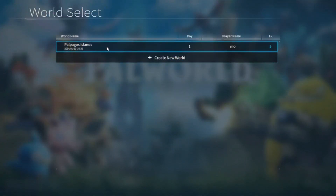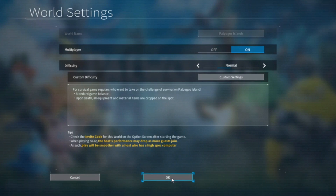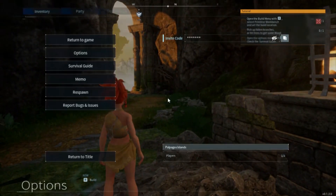Start the game again, choose your world, and here at the bottom change the world settings. In the world settings, you can now enable the multiplayer mode. Just press OK and start the game. Now we are right back into the game — press escape and here you have the invitation code. All you have to do is copy it and share it with your friends.